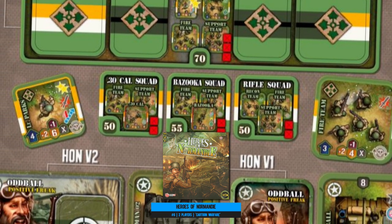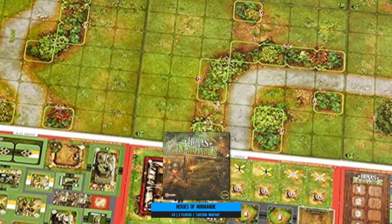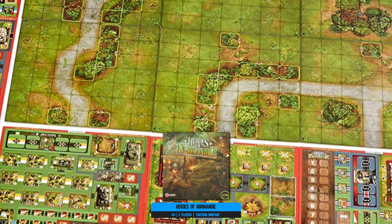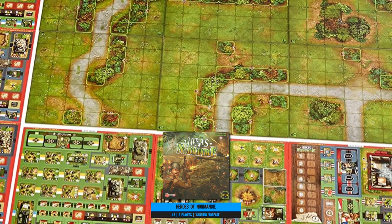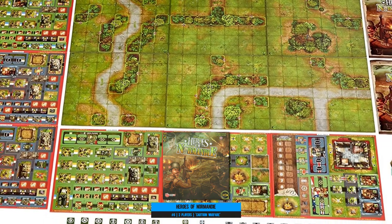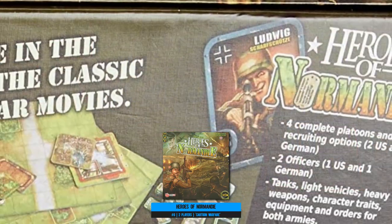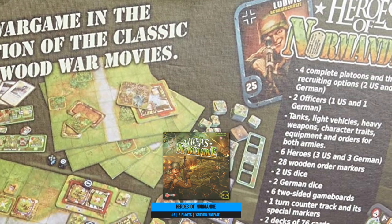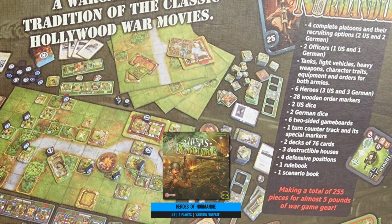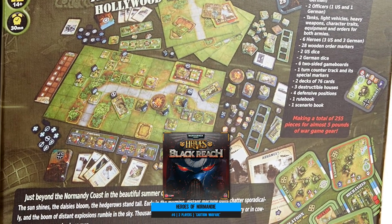All the useful information and abilities are transposed onto square tiles representing your units on a neatly square modular board. The cartoony artwork is charming, and the only real challenge is getting through the somewhat ropey rulebook. It's all here if you want small-scale skirmish action set in World War 2, the colder climes of Russia, or even the grim dark, depending on which version you get.